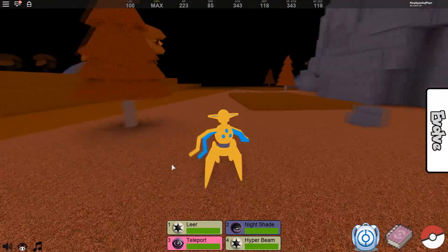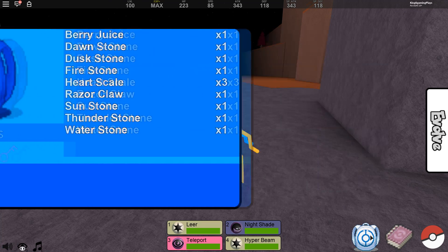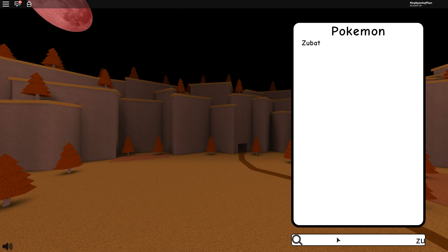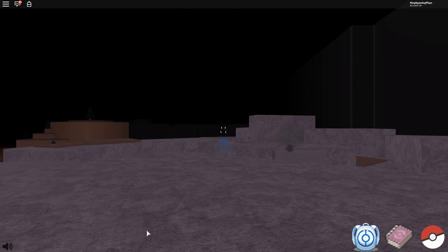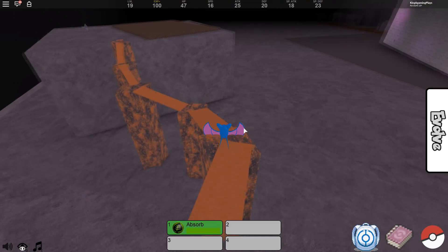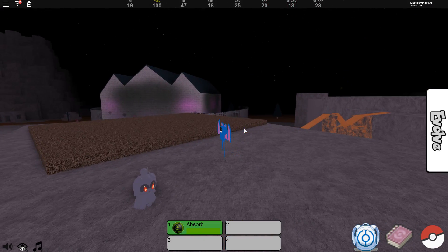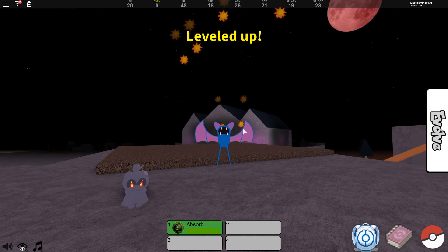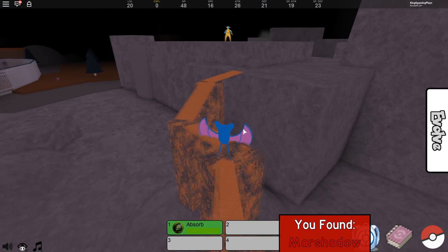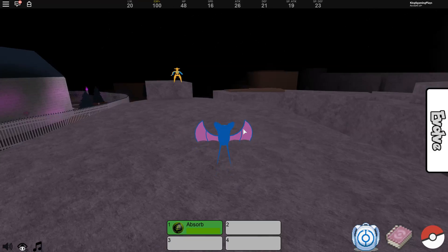A wild Marshadow just spawned and I'm gonna show you guys how to get it. Best thing is to spawn as a Zubat — you can see Marshadow over there. I was really lucky when I was picking up the bones. Marshadow has been found! Pretty amazing. Now I'm gonna continue collecting the bones and show you guys how to get the Skeleton Squirtle — that's how we get Marshadow, so two Pokemon in one video.